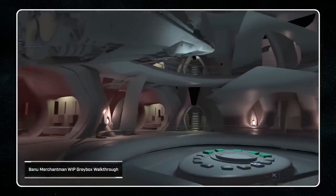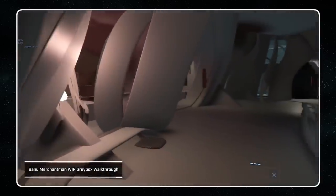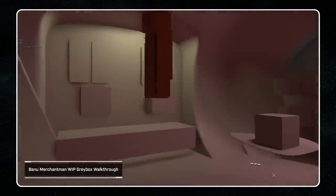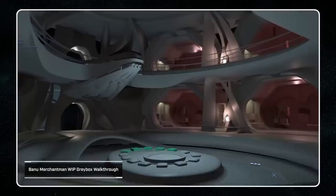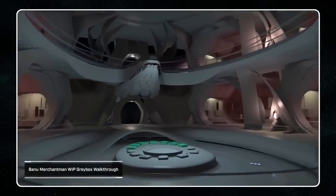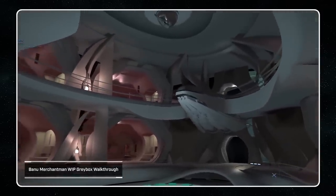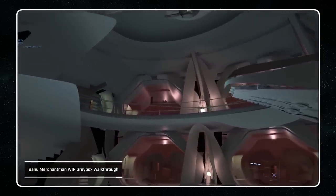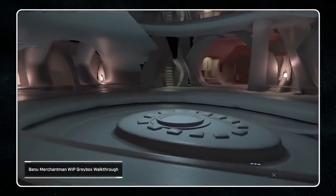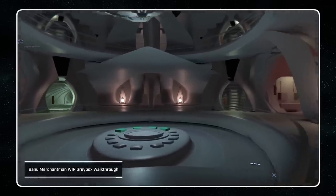Theoretically, this is where Star Citizen's Quantum system will come into play. CIG claim it will be capable of supporting and simulating physical NPCs along with their movements, cargo, and tasks. The Quantum system will also control and dictate the game's mission generation, which should be interconnected with other aspects of the game. In short, it's CIG's way of simulating a living and breathing galaxy with persistent NPCs that have physical tasks to carry out — the foundation of what could perhaps be considered a true economy.